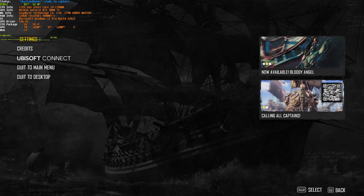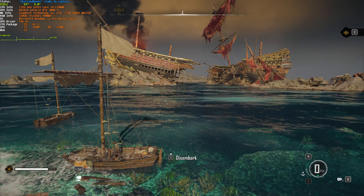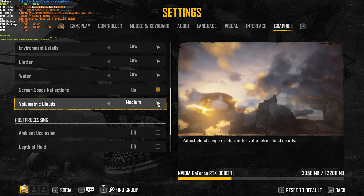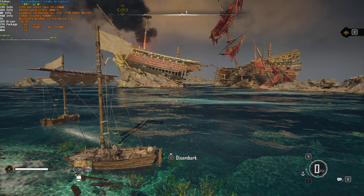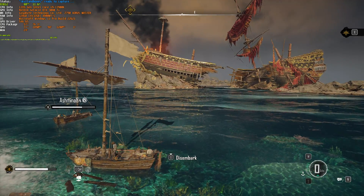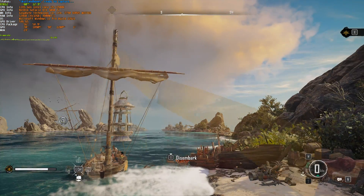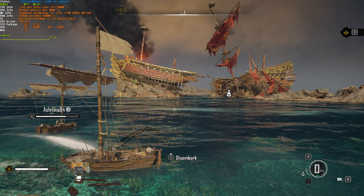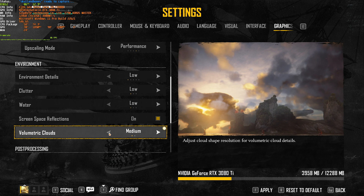Volumetric clouds has a surprisingly large impact. If you prefer how the game looks with them turned on, you'll be going from around 100-ish FPS down to maybe 86-ish — there's a huge impact even though there aren't that many clouds around. Depending on whether you're playing competitively or just for the looks, this option will either be on or off for you. Keeping it off, the game still looks pretty good — there's only a minor visual difference.